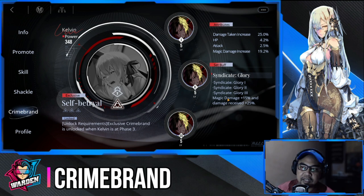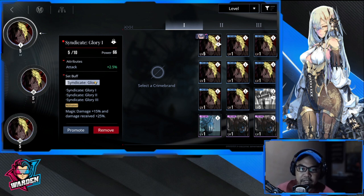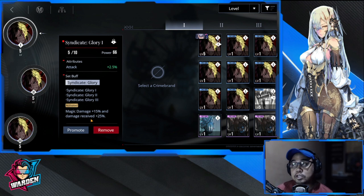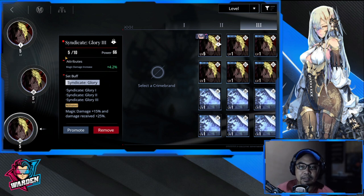Moving on to her Crime Brand — for the easiest one to get, I'm recommending Syndicate Glory One. This gives her magic damage +15 and damage received +25. It might seem like a lot of incoming damage at 25, but it's worth it because she can slow down enemies, and in practice it won't hurt that much. It also gives her attack, HP, and magic damage increase buffs.